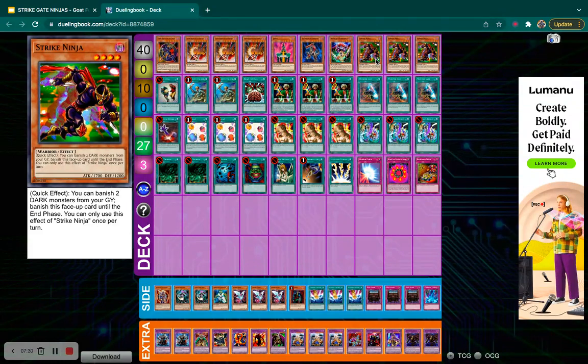We're playing triple Strike Ninja because he adds consistency to the deck. He's a strong normal summon with 1,700 attack and his effect plays perfectly here. Every fusion monster we Metamorphosis into is dark attribute, so Strike Ninja is just dodging so many effects, coming back during the end phase, setting up future plays, and attacking for 1,700. Even on his own, he's a solid attacker.